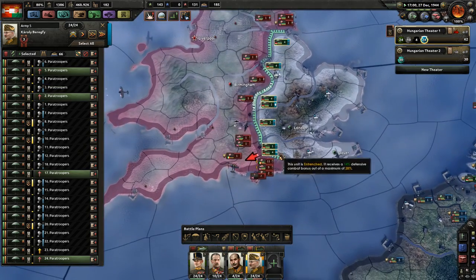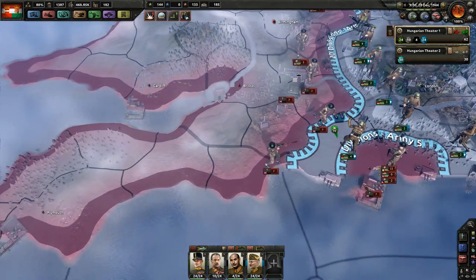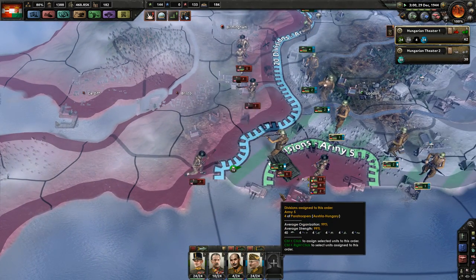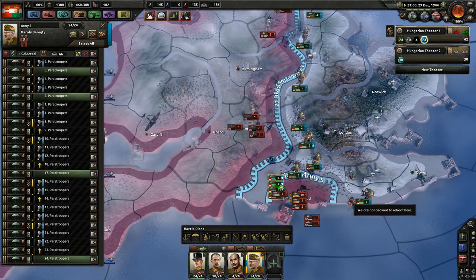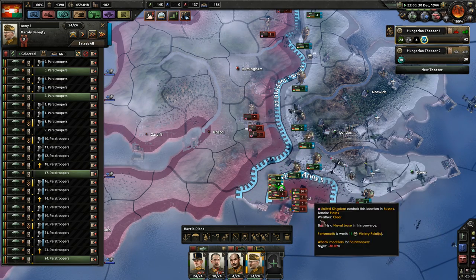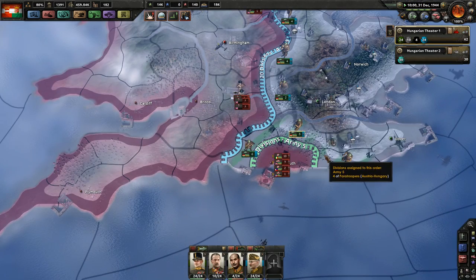Cut these guys off. How many people are here? That's four divisions? Yeah, that's fine. That will probably mean that they are going to start leaving troops here — that's exactly what we want. We don't want them there.